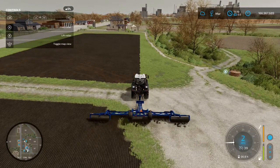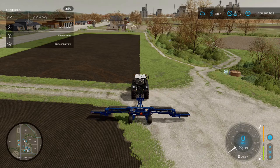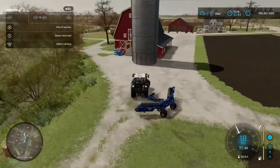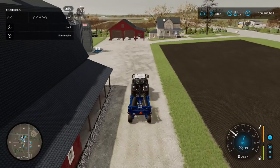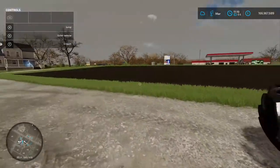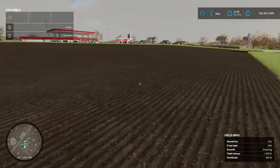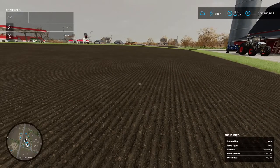The whole field is now seeded and rolled. For my current setup I don't need to do anything else. The only other option you may have, depending on your settings, is weeds. I've got them turned off because I don't particularly like them, but if you have weeds on, keep an eye out — when they start emerging you'll want to use a weeder or spray them with herbicide if they get too big. I'm going to fast forward a bit and we'll see some growth.